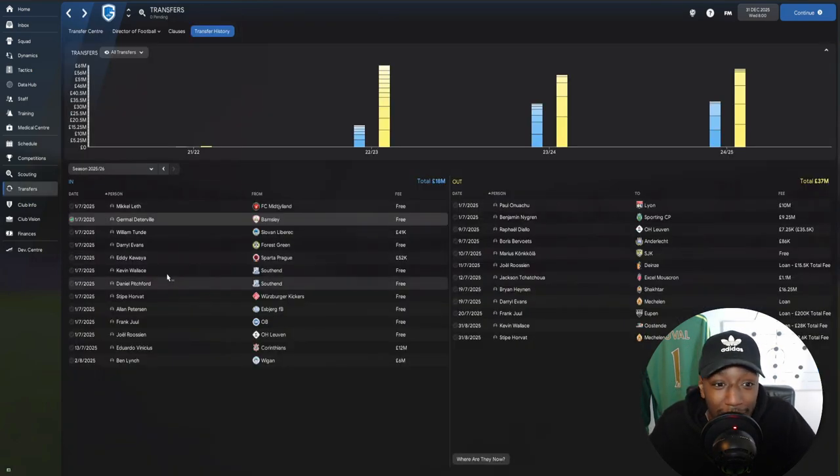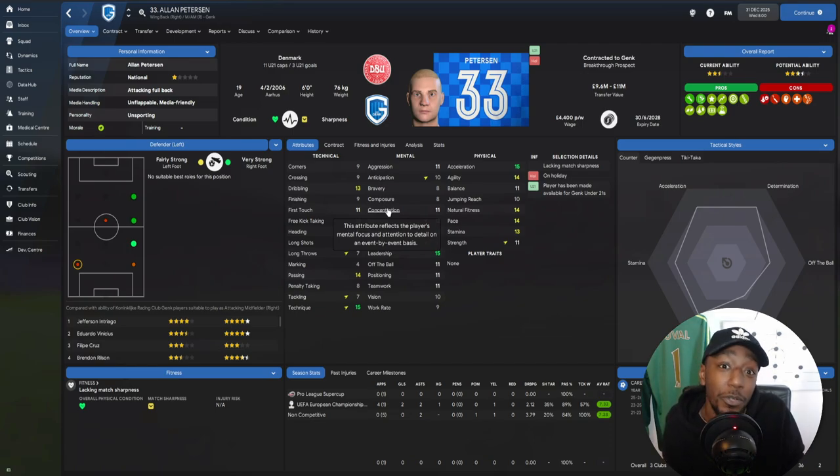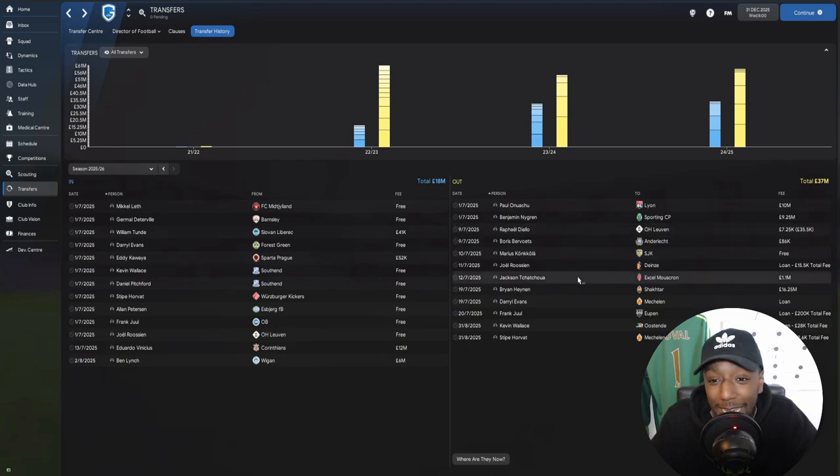Alan Peterson is a very versatile player we can develop as a squad member. He can play left back — his left foot is fairly strong — he can play right back, or just on the flanks. He's fairly attacking and likes to get further forward. We're going to work on his off-the-ball movement, decision-making, and anticipation — basically his attacking movement — and hopefully he can develop into a decent wide player. His value at the moment is 11 million pounds, and again we got him on a free transfer.